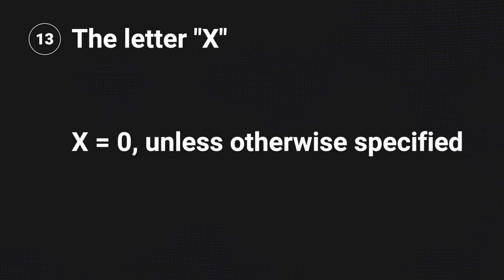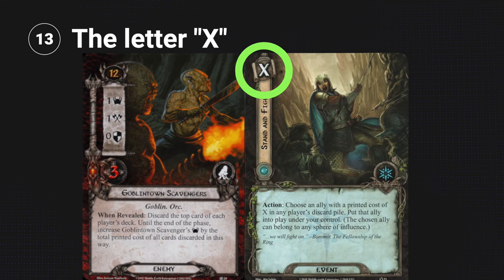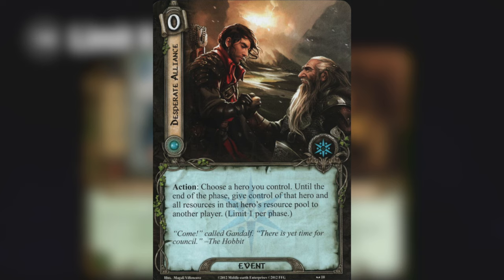You may see the letter X on a card's cost or on encounter cards. These cards will always tell you what X is, but the rule is that X is always zero unless otherwise specified. So if Goblin Town Scavengers forces you to discard Stand and Fight, whose cost is X, the cost counts as zero — lucky you. Some player cards have abilities that are limit once per game — this is actually player-specific, meaning if you find a clever way to give control of that card to another player, each player could trigger that ability once per game.